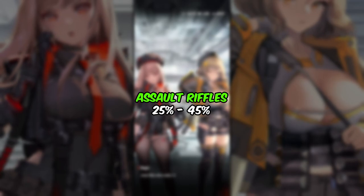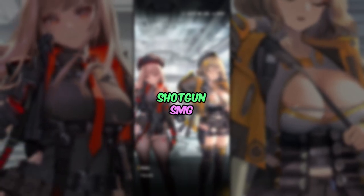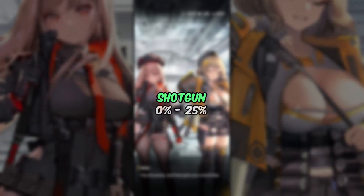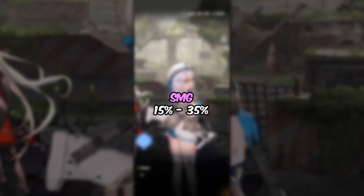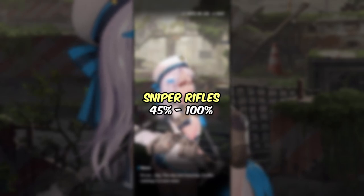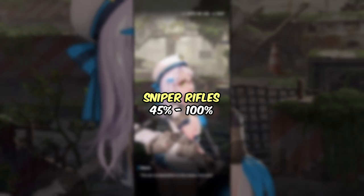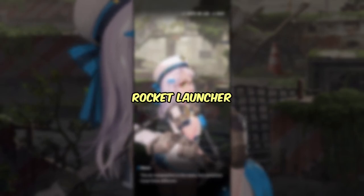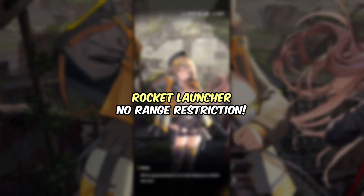Assault rifles have a 25 to 45% range value and miniguns have 35 to 55%. Shotguns and SMGs are your best options for close-range combat — shotguns have a 0 to 25% effective range and SMGs have 15 to 35%, so these are good for situations when you are up against enemies up close. Sniper rifles have a 45 to 100% effective range, needed for enemies far away. The rocket launcher has no range restrictions, dealing the same damage regardless of distance.